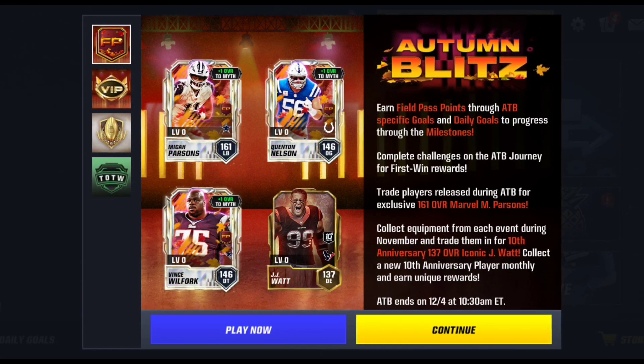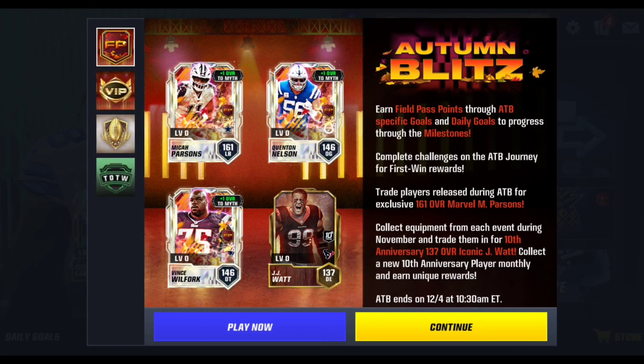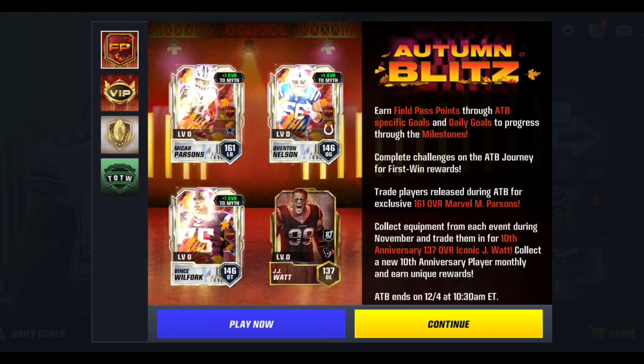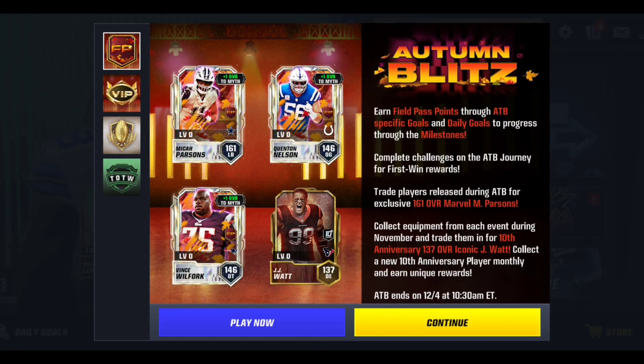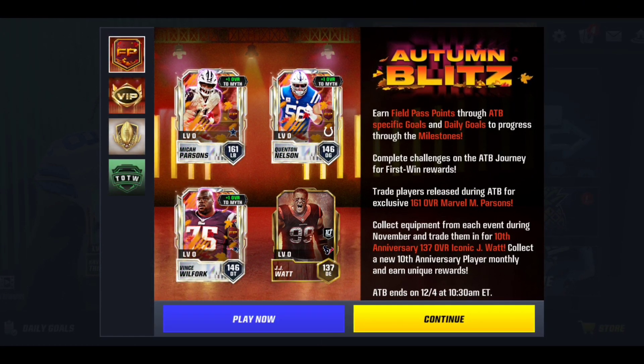Quentin Nelson is the Field Pass player, Vince Wilfork is the Journey player, and Micah Parsons is the main man himself — which you need 6 Iconics for. You also need an Epic, a couple of Rares, and a Mythic Badge as well.